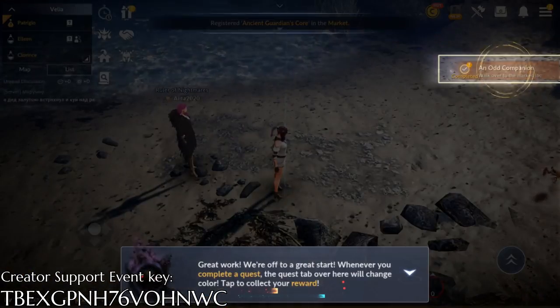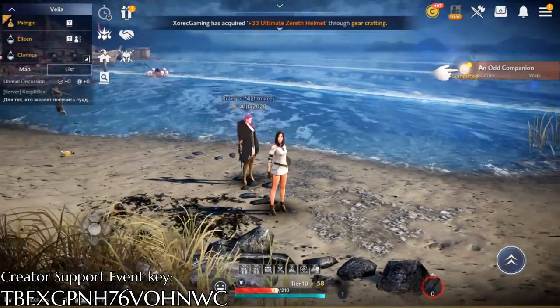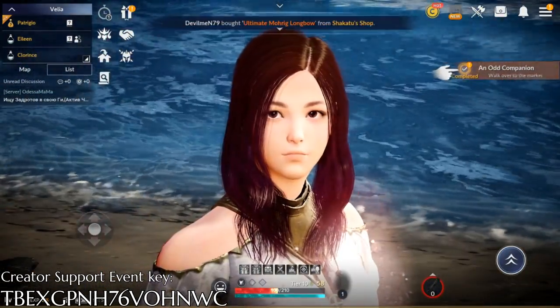After passing a quick movement tutorial by your little friend Black Spirit, you can proceed to the story quest and start your journey.